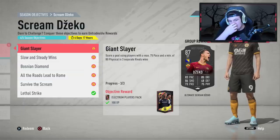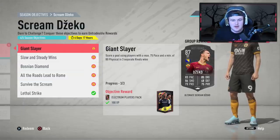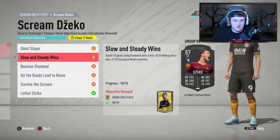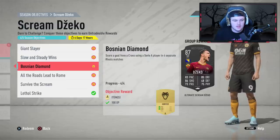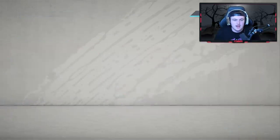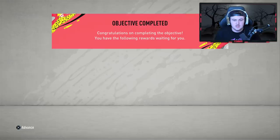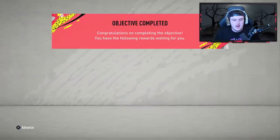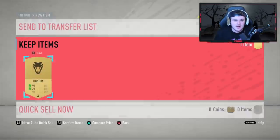The next objectives — Giant Slayer, Slow and Steady Wins, and Bosnian Diamond — I combined all three. Giant Slayer is score a goal using players with a max of 75 pace and a minimum of 80 physical in three separate rival wins. Slow and Steady Wins is assist 10 goals using forwards with a max 83 dribbling and a minimum of 70 passing in rival matches. Bosnian Diamond is score a goal from a cross using a Serie A player in four separate rival matches. I used Mario Manzukic for these three and collected all the rewards — a couple of nice free packs and a Hunter card.